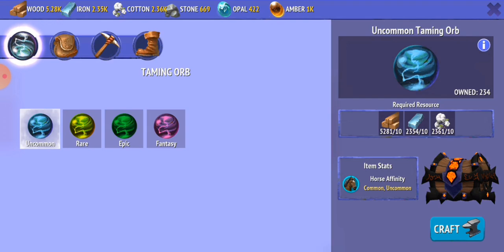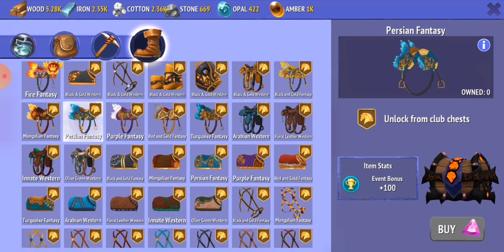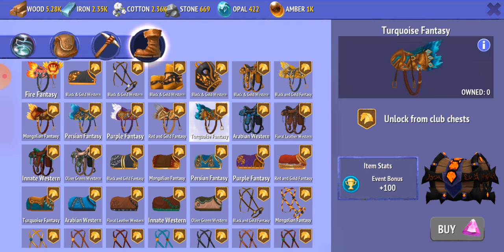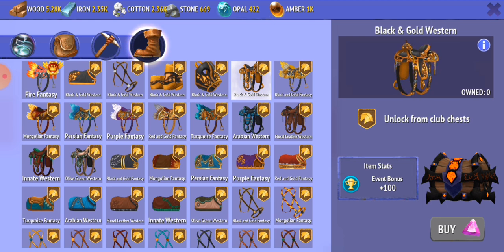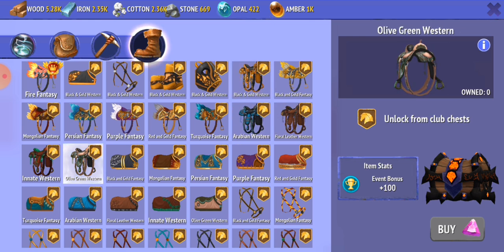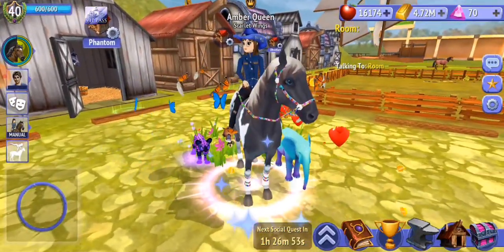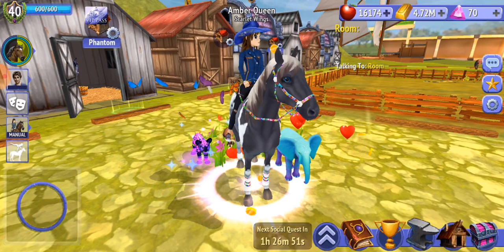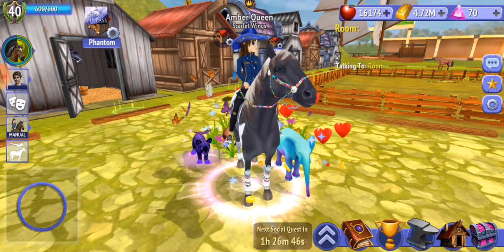All of the other tack sets — like the Persian Fantasy, Turquoise Fantasy, Mongolian Fantasy, Black and Gold Fantasy, Black and Gold Western, Arabian Western, Floral Leather Western, and even the Olive Green Western — I love them all. I adore them. They are gorgeous. But, of course, my luck doesn't like me enough to give me those.